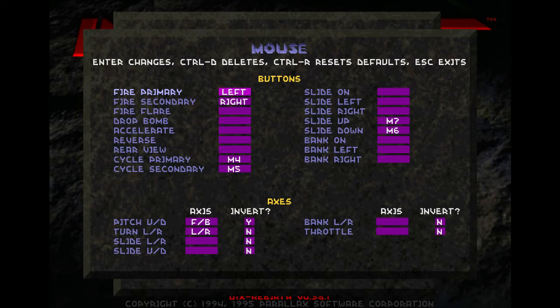For mouse controls, more standard WASD setup. Left and right mouse button for secondary and primary weapons, cycle primary on mouse wheel up, cycle secondary on mouse wheel down. I also place sliding ship up and down on my forward and back thumb buttons on my mouse. If you don't have thumb buttons on your mouse, you'll have to find somewhere else to put them, but make sure they're somewhere very accessible, because you will be using these a lot. They're very important.